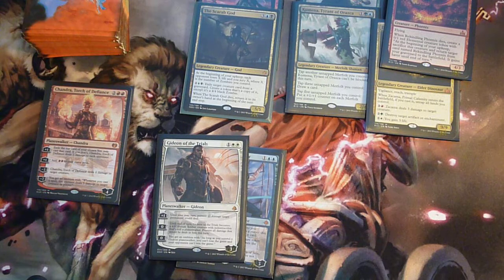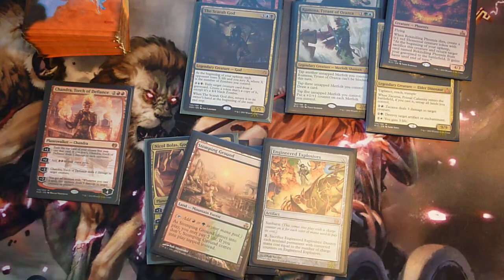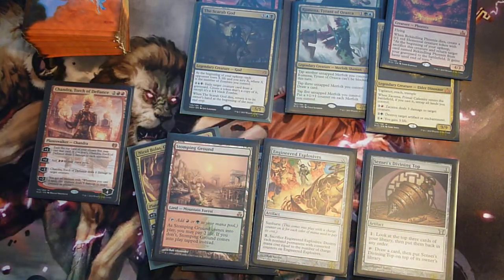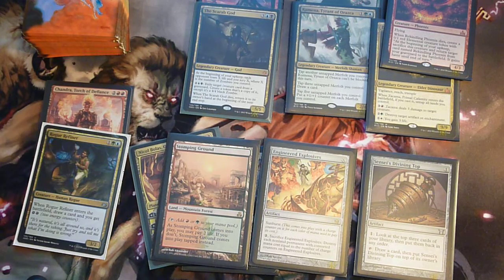There is another card that can be used as your commander, and that is the mighty Nicol Bolas. Nicol Bolas is a planeswalker from Hour of Devastation and therefore can be used as your commander in Brawl. Cards like Stomping Ground, Engineered Explosives, and Sensei's Divining Top — even though these are very strong cards, they cannot be used in Brawl because they are not standard legal. Shock lands and fetch lands cannot be used in Brawl. Also, cards like Rogue Refiner cannot be used because Rogue Refiner is banned in standard. Let me know in the comments below what you think about Brawl!